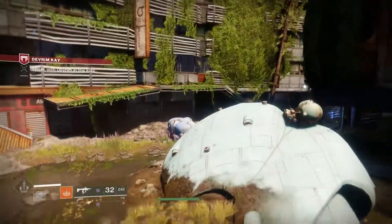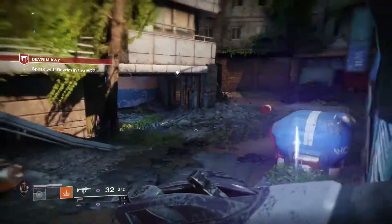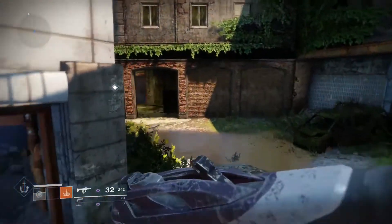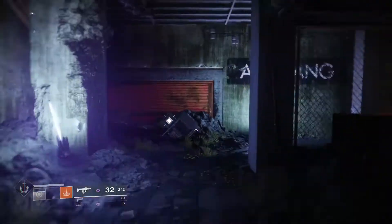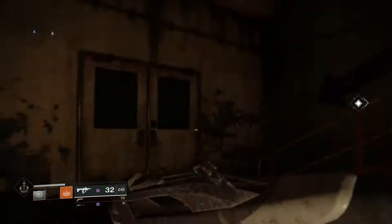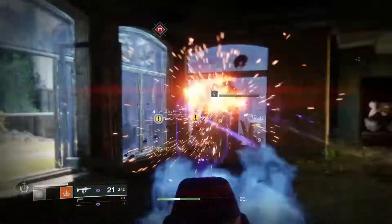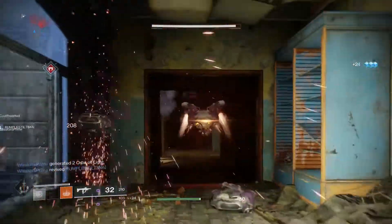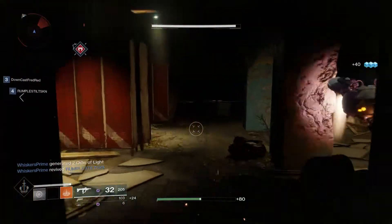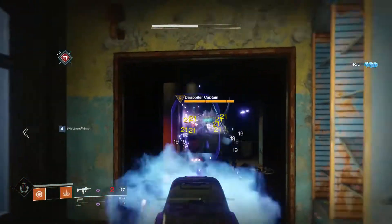So you want to run back up these stairs, and as soon as you come up the stairs to your right there will be a group of enemies in that little room over there. You want to take them out as fast as you can and there will be a yellow health bar enemy — he's a high value target, which means whenever you kill him, and I think this goes for all yellow health bar enemies on patrol...